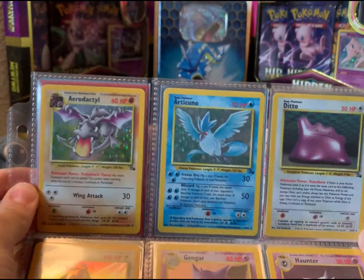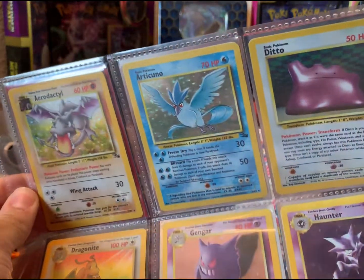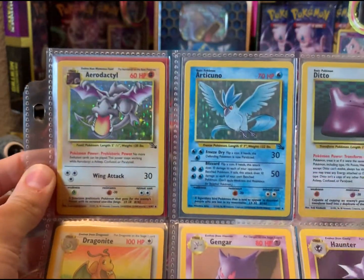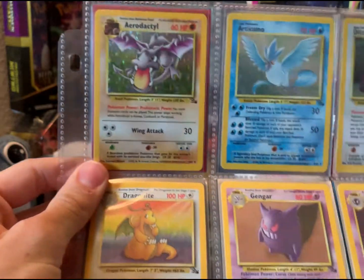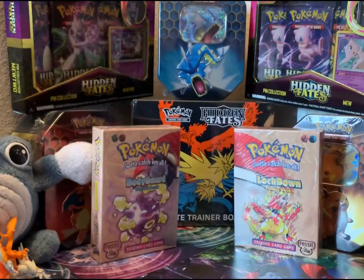We got our Ditto here. Our Articuno from our one month special — I also might have just had this one. I have a second one. And our Aerodactyl, which we pulled from PokeCollect as well. Really, really cool expansion right here.